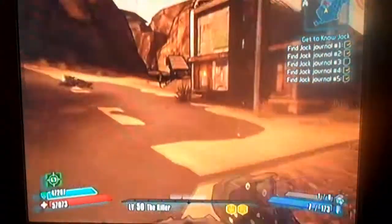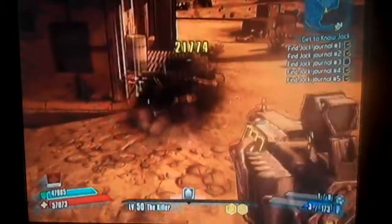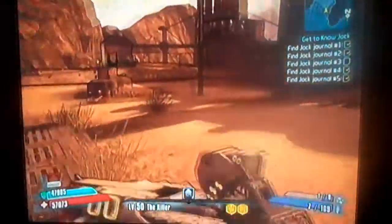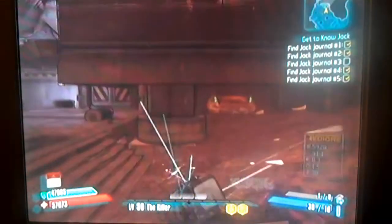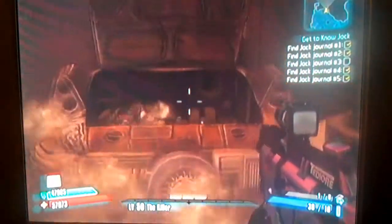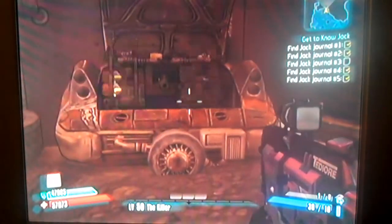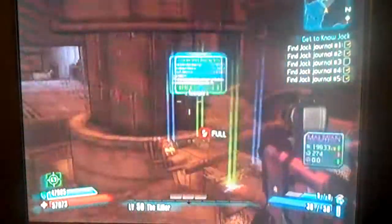Also, this shotgun's pretty powerful — watch this. So that's the Babymaker. My reload speed is also at like 150% faster, plus I think I'm almost like 5 or 6% on my badass rank, so 155%. So I'm reloading and throwing these things really quick.